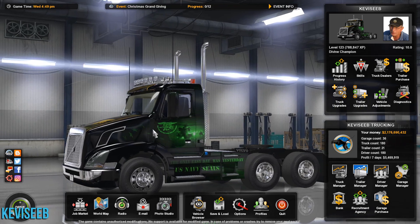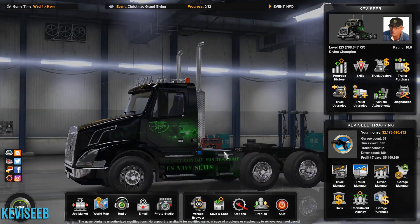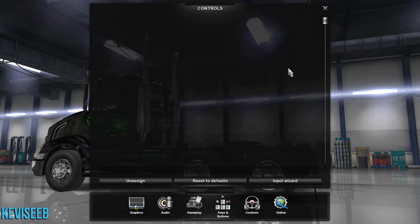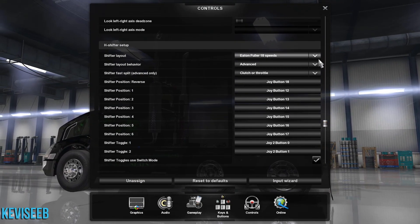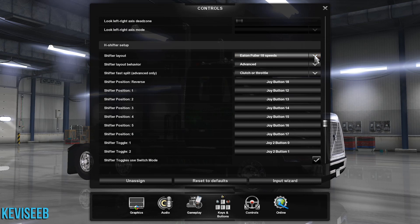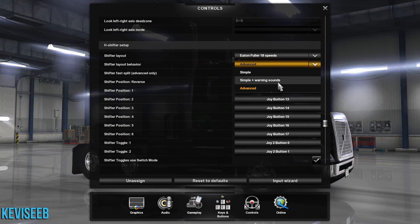What I'm using is a SKRS shifter, and the first thing you have to do is set it up in the game. Go to Options and Controls and scroll down until you see this. You want to choose the Eaton Fuller 18-speed. Then on the shifter layout behavior, you want Advanced.